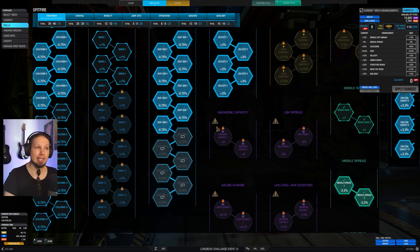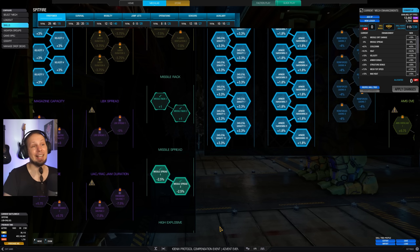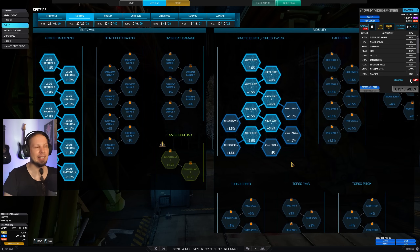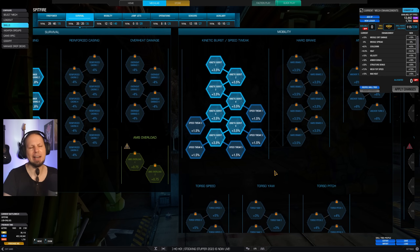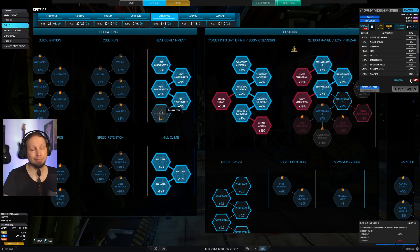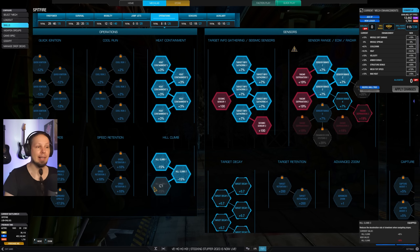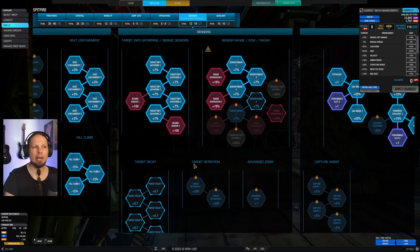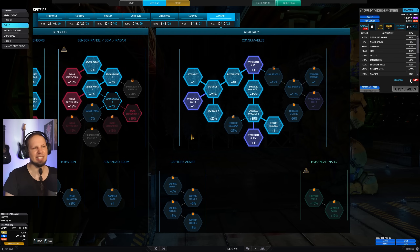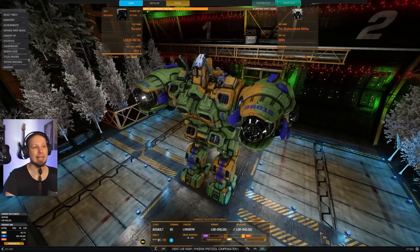Going back to the skills: we have missile spread and high explosive for additional critical damage. Maximum skeletal density, armor hardening, as well as speed tweak — just to get into position. We also have heat containment so I can fire more often in quick succession, because those rockets will generate a lot of heat and I want to fire all four salvos very quickly. Got hill climb for verticality, seismic sensor to know when to go in, a bit of radar deprivation, double cool shot, and double UAV. That's the build.